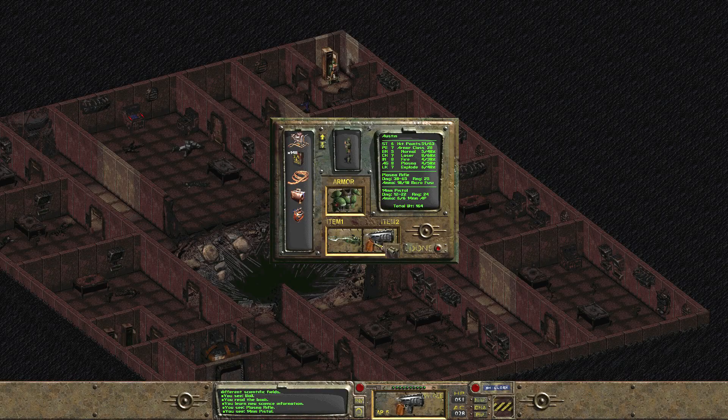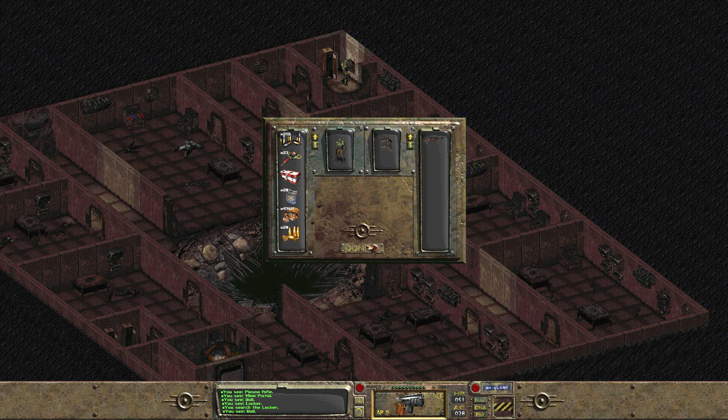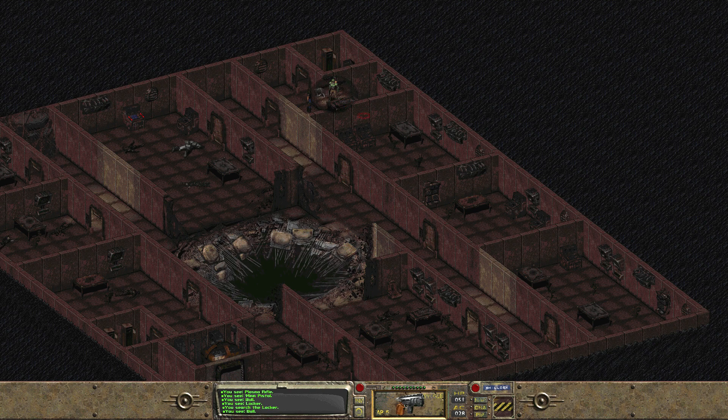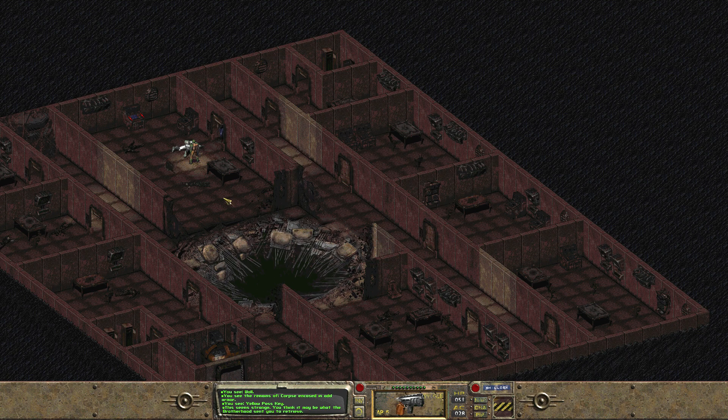You learn new science information, which I'm assuming just means our science skill is up. I noticed this locker here — we have a rifle. We're not going to take that, even though it might be worth a decent amount of caps. We definitely want to grab some stuff from this Brotherhood of Steel member. Inside, we have the remains of a corpse encased in old armor. We have a yellow pass key — interesting! And something that you think may be what the Brotherhood sent you to retrieve. Well, that was pretty dang easy. You'll notice we can't actually grab his armor.